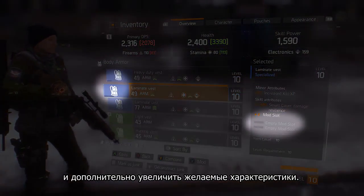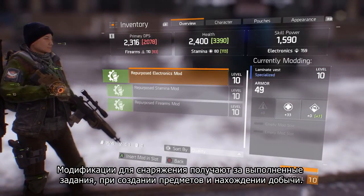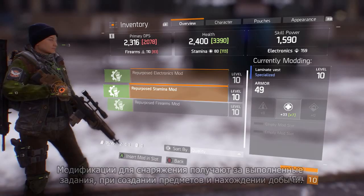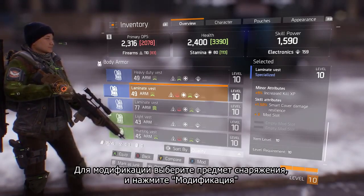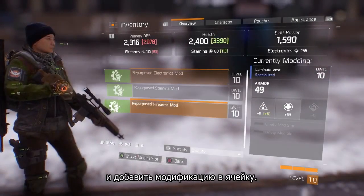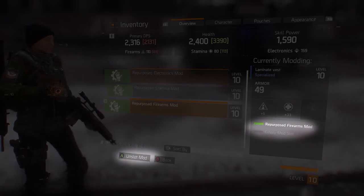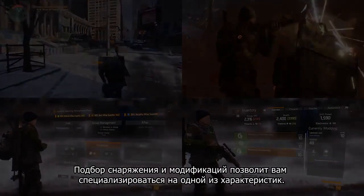All the gear, including weapons and skills, have their own attributes and stats. By choosing loot and equipping items with the right attributes, you'll be able to increase further your weapon damage, your health, or your skill power. Some pieces of gear have one or more slots for mods. Those mods can further increase the attributes of the gear item that you apply it to.